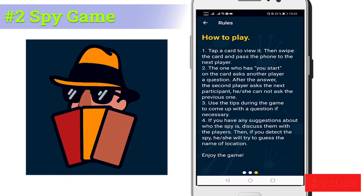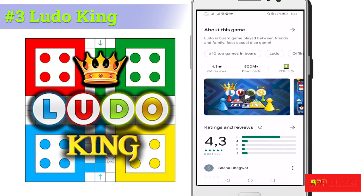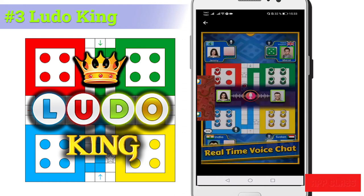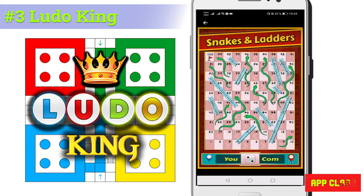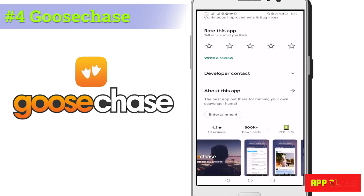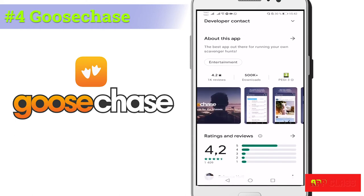Number three: Ludo King. It's a classical board game that is designed very well in this app for up to six players. Number four: Goose Chase. It's a scavenger hunt game that can be customized based on your own preferences.